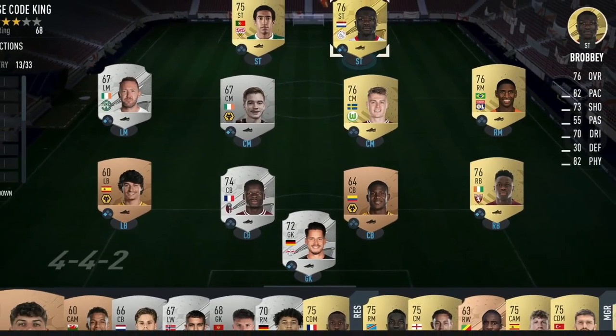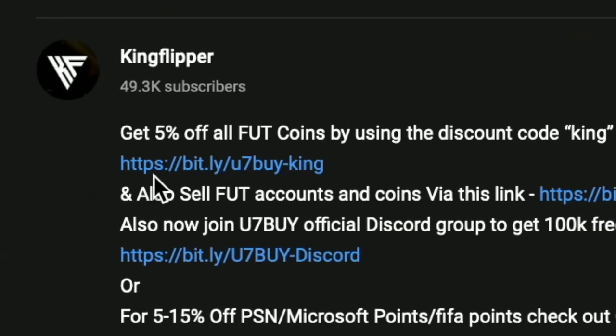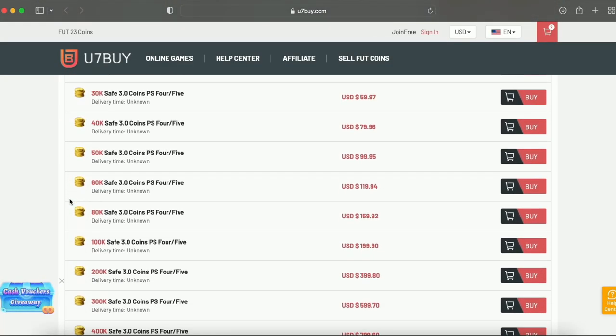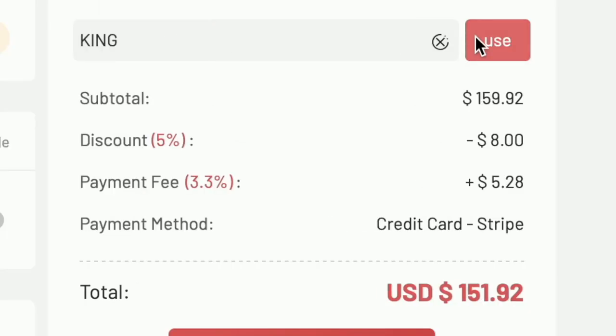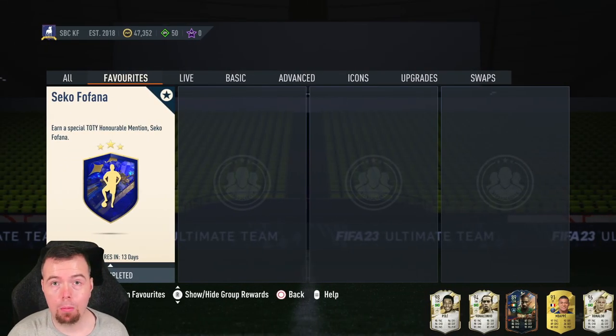Bored of having a starter team? Make it a beast team. Get yourself some cheap reliable coins using the link in the description below, and don't forget to use code King for a cheeky 5% off. Let's get into the video.